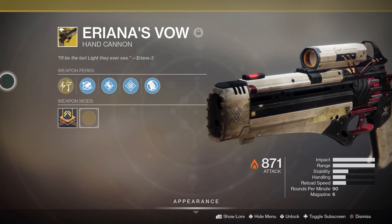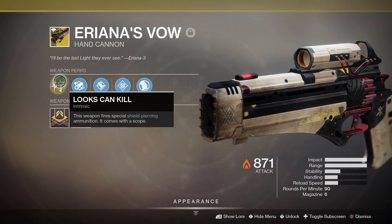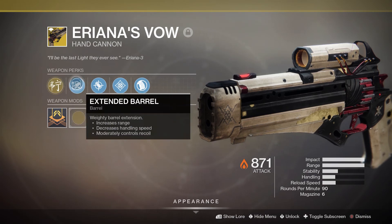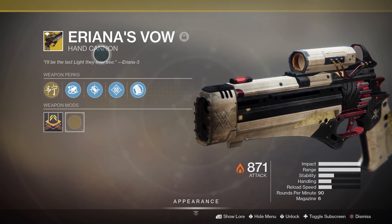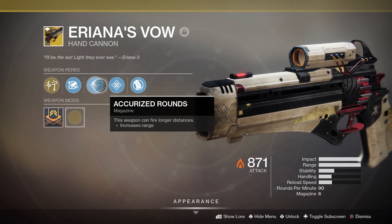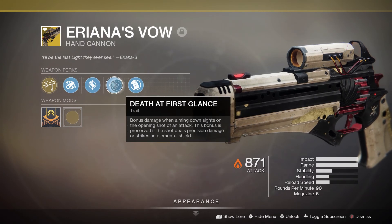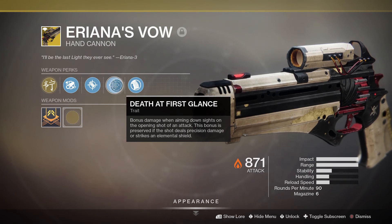It comes with two very special perks — one is the intrinsic and the other is the trait. The intrinsic perk is that this weapon fires special shield-piercing ammunition and it comes with the scope. It is very, very good for popping the shields off of wizards, considering most of them have solar shields and this is a solar weapon. The trait is Death at First Glance — it is bonus damage when aiming down sights on the opening shot of an attack, and this bonus is preserved if the shot deals precision damage or strikes an elemental shield.